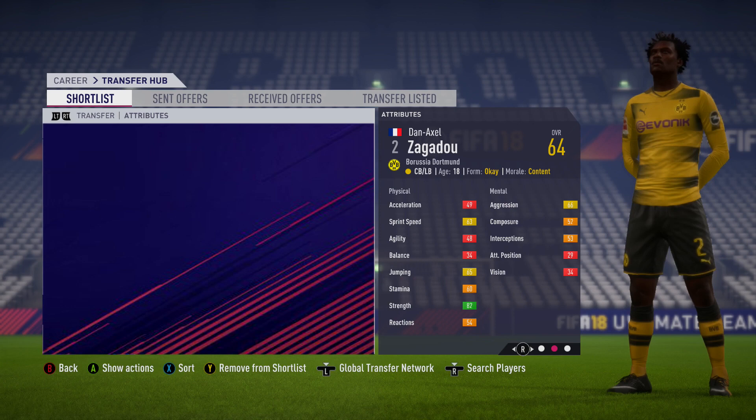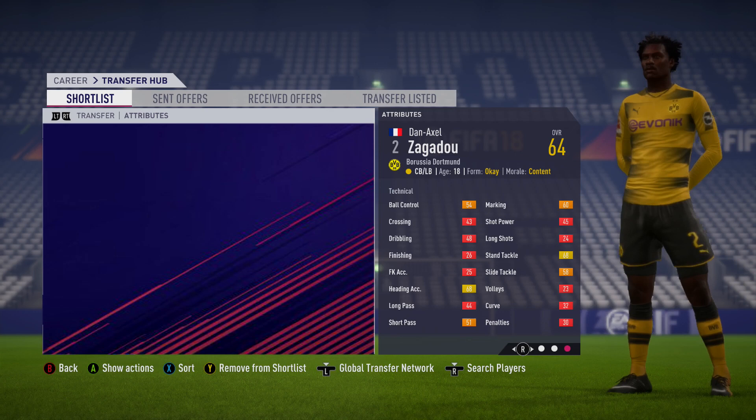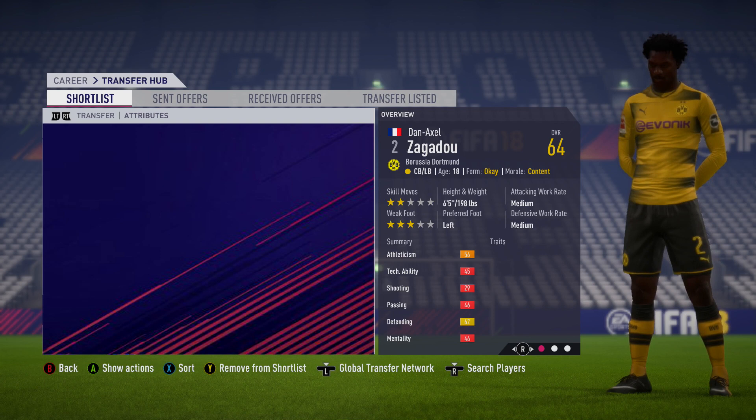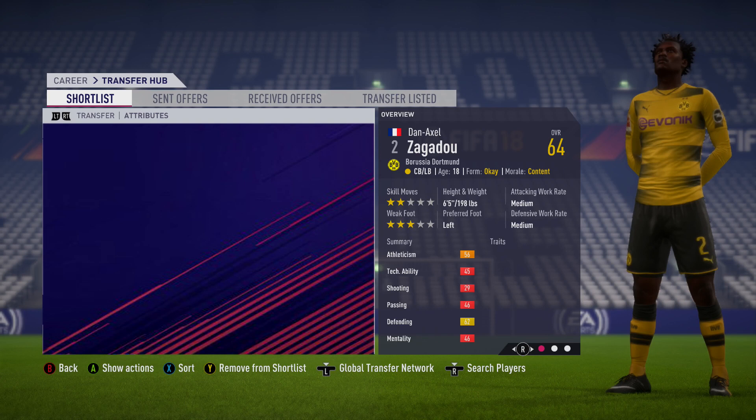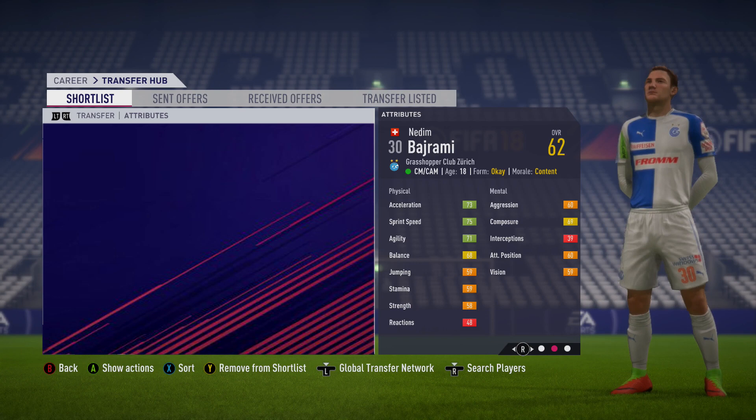Next is the Borussia Dortmund centre-back Dan Axel Zagadou — another French player from the seemingly never-ending conveyor belt of French footballers. He's already 6'5" at just 18 years of age. 64 overall at the start of the game, can play as a centre-back or left-back, with very good strength. Two-star skill moves, three-star weak foot, medium attacking and defensive work rate, and he's got the potential to grow to 83 overall. You can pick him up for around £600,000 to £700,000.